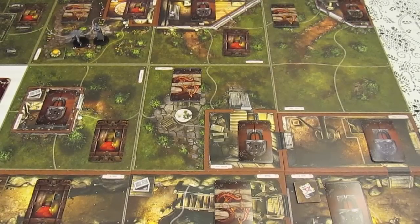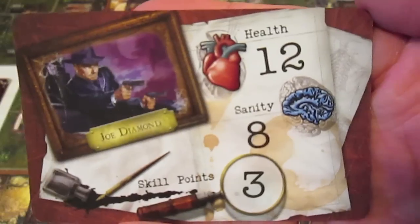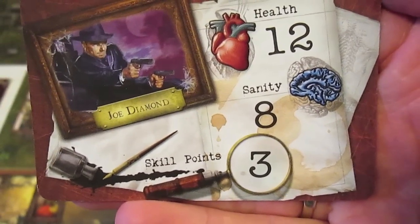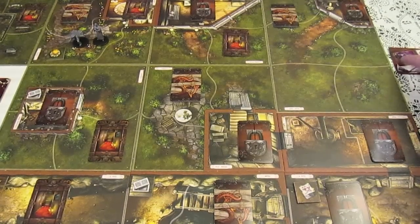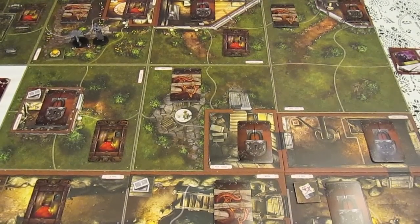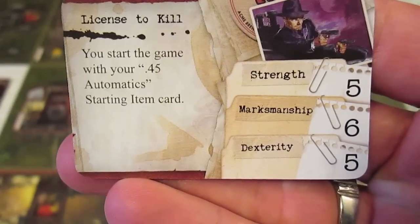First up is Joe Diamond, who has been randomly selected as the nephew who inherited the estate. Looking at his card, he has a health of 12, a sanity of 8, and skill points of 3, which will give him 3 skill tokens as they come up in the game. There are two versions of each character card and you select one.